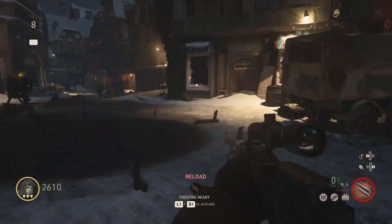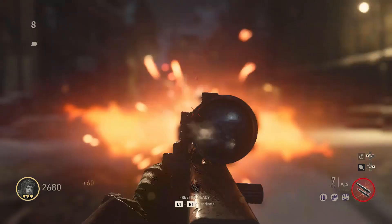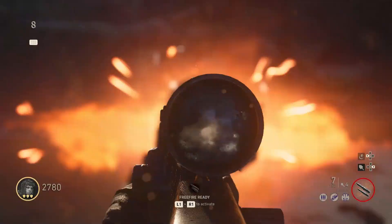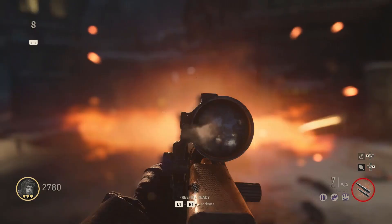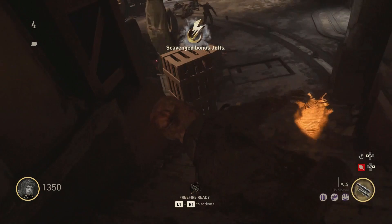Now you can start the game. For the first 10 rounds I recommend that you grab a gun from the box or the wall and start the Tesla gun steps. Make some points, buy some armor and get set up. I'll just quickly go over how to upgrade the Tesla gun — if you already know how to do it, you can just skip this part.